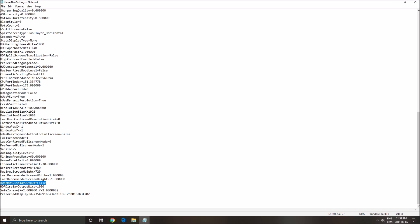In No Man's Sky, randomly, this was set to true and I was losing like 30 FPS because of that. I never had an HDR screen, so I don't know why. Make sure this one is set to false.